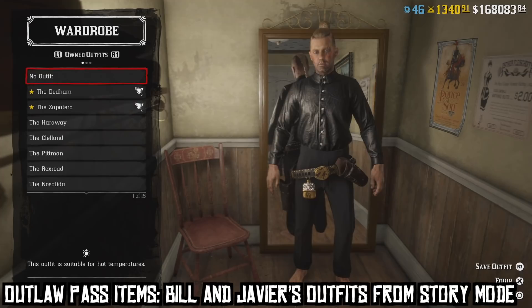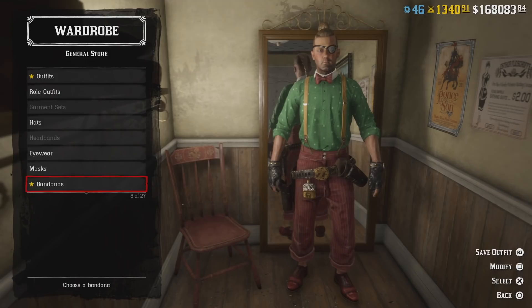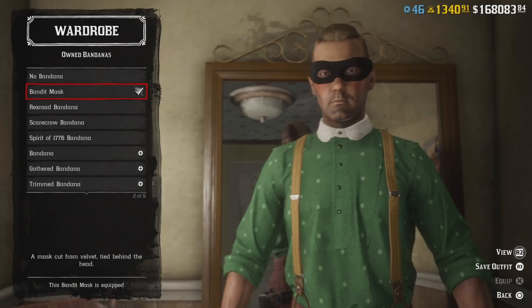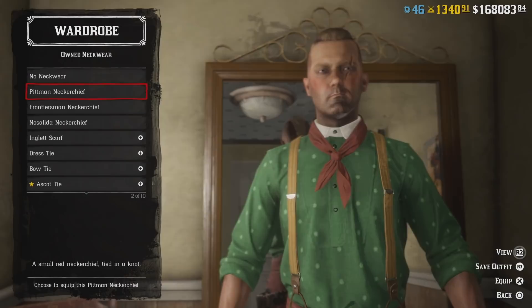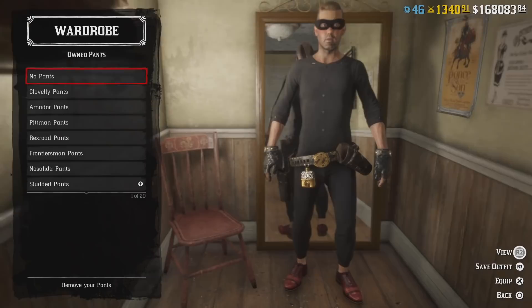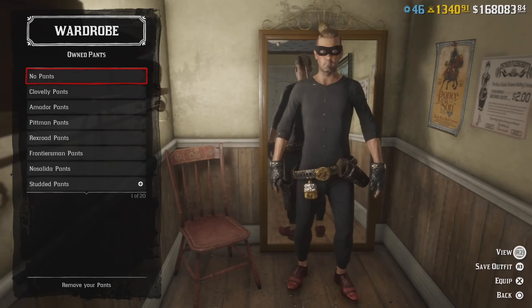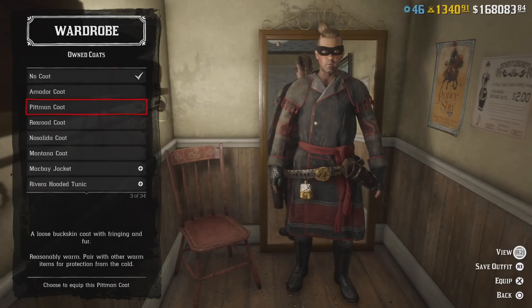Let's go to the gunsmith first. Checking out the new items - looks like the Zoro mask is in Bandanas. If you have that you can't have any neckwear. Looking at new pants... Oh, could we always do this? I don't think we could actually have no pants before. That's a weird one - I don't think I like that.